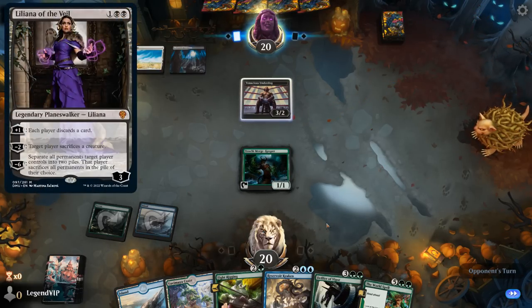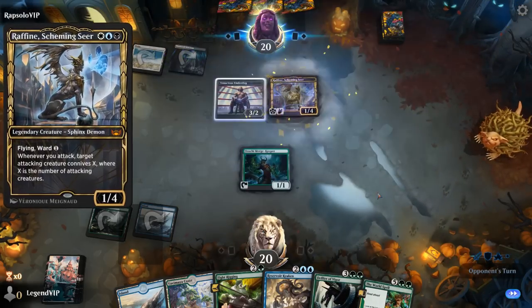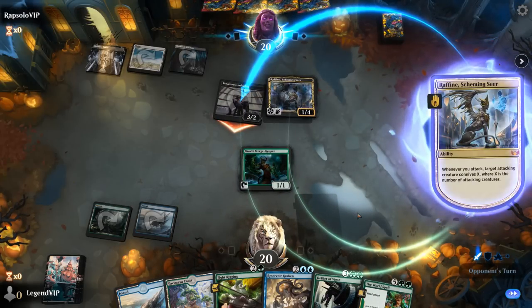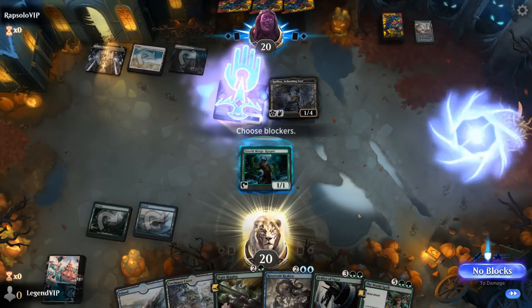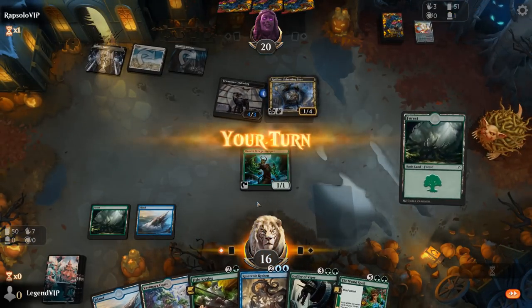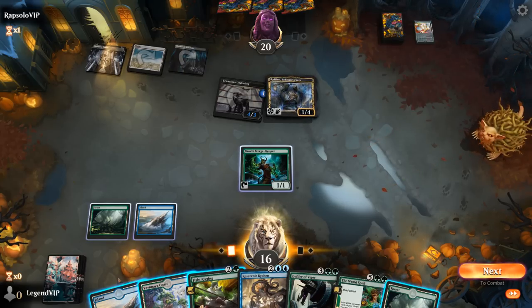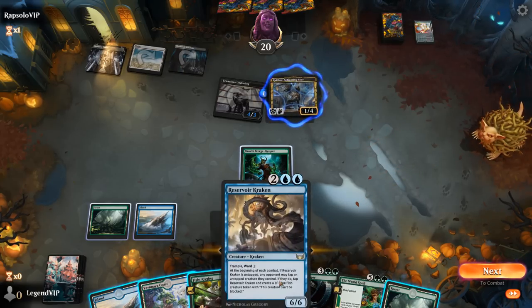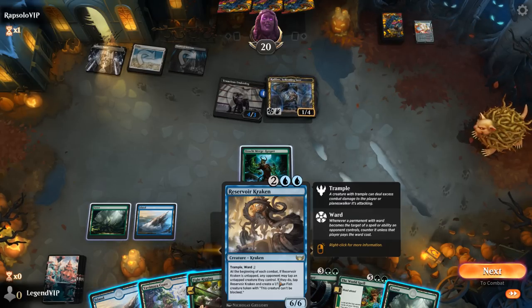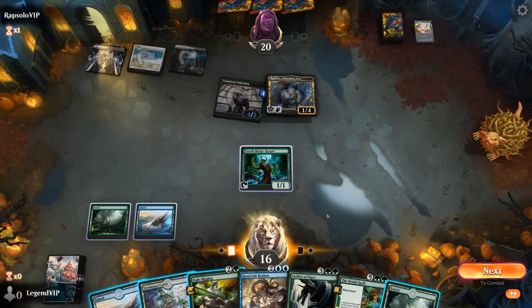Liliana would be bad — it's going to be Raphine instead. Underdog hits us for 4, opponent off to a nice start. We'll just play a Reservoir Kraken, which is pretty likely to survive thanks to Ward 2, and then next turn we can enable Fight Rigging.